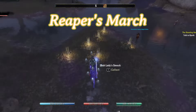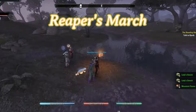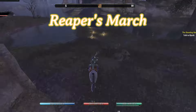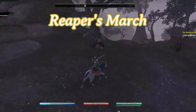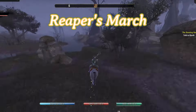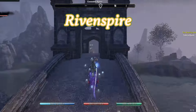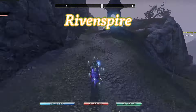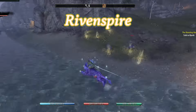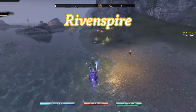Next on the list we have Reaper's March. For this Reaper's March alchemy survey location, I tend to find going up north, touching the road, and then coming back over here is good enough to reset it. Next on the list we have Rivenspire. For Rivenspire, right here on the beach, I tend to find it easiest to run northwest of the location across the water and touch the rocks on the northwest side to be far enough to cause it to reset.